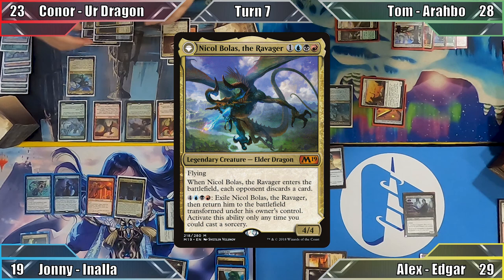Connor recasts Sylvia Brightspear, once again ignoring her partner ability, and uses his remaining mana to cast Balefire Dragon. Connor deals 4 damage to Tom's Alms Collector with Scourge of Valkas' ability, killing it, and activates Bolas' plus 2 ability, drawing 2 cards. He plays Haven of the Spirit Dragon as his land and moves to combat, attacking Johnny with Earthquake Dragon. Unable to block the flyer, Johnny taps all of his creatures to have Connor lose 7 life. With no way of saving himself, Johnny then takes 20 damage from the double-striking flyer, knocking him out of the game.